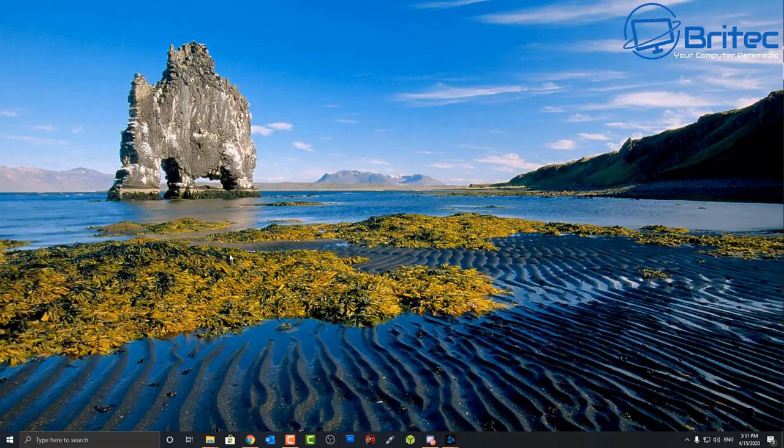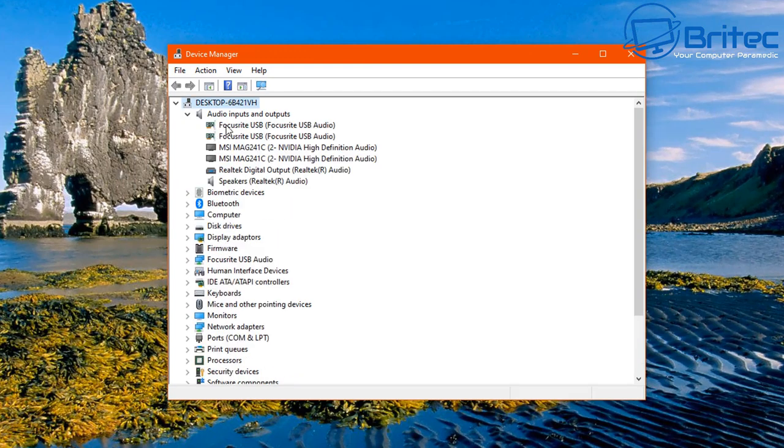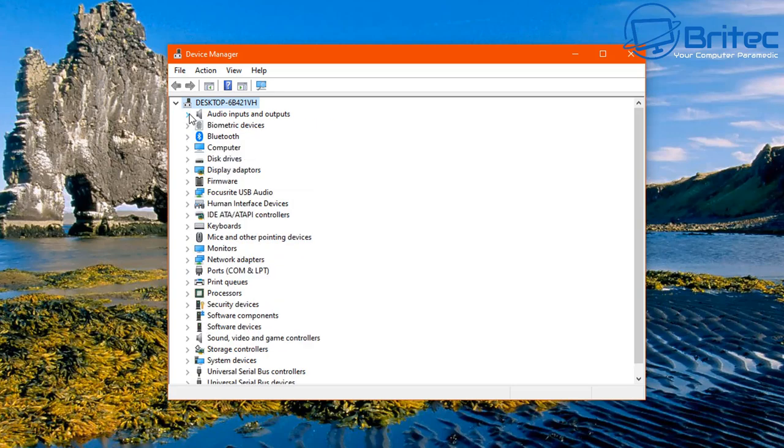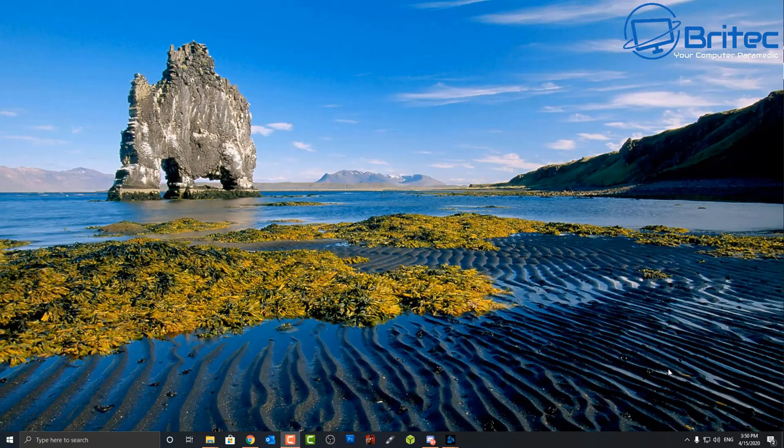One more thing — check Device Manager to make sure all your audio drivers are working correctly. If there are yellow exclamation marks or missing drivers for your audio device or headset, that means a driver is corrupted and you need to reinstall it. Once you've checked all these settings, you should have audio up and running and be able to hear and talk to everyone in the game.